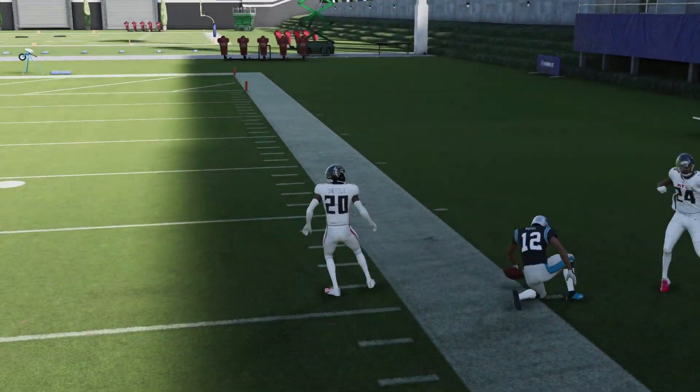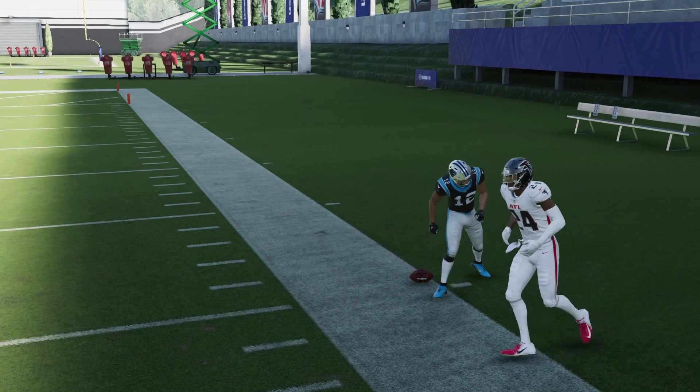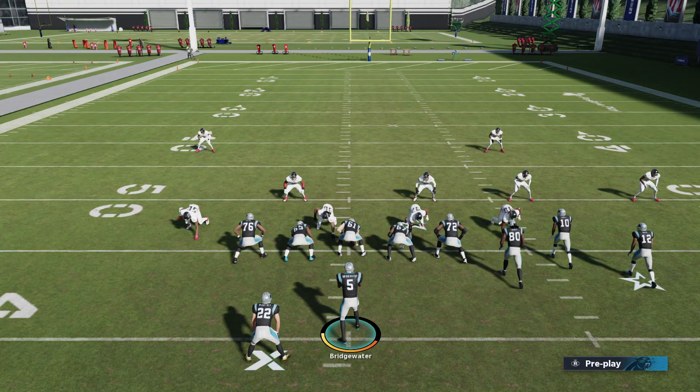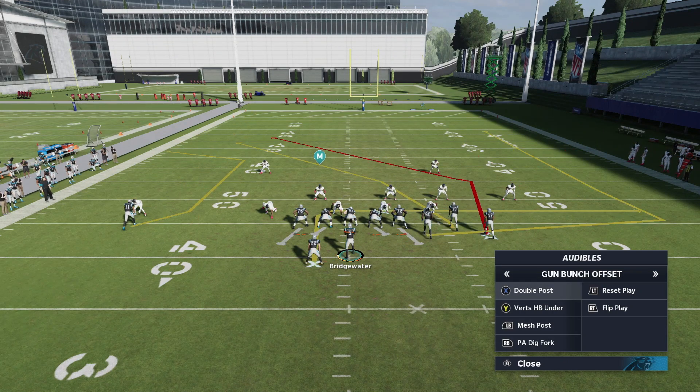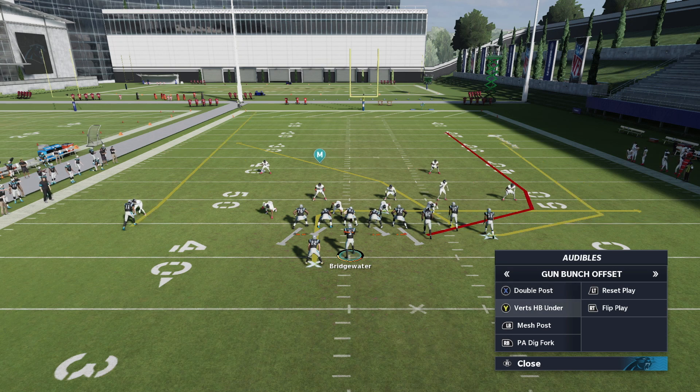There's still potential for Verticals to be run — maybe three or four times a game. But really the bread and butter is going to be those three plays. You obviously got Flood and some other plays you can mix in. If you want the setup for Flood, go check out my Seattle Seahawks Gun Bunch offensive ebook — I talk about my setup for Flood and it's the same out of this offense as well. With that being said, if you guys enjoyed, hit that subscribe button and like button if you're new. Peace, I'm out of here.